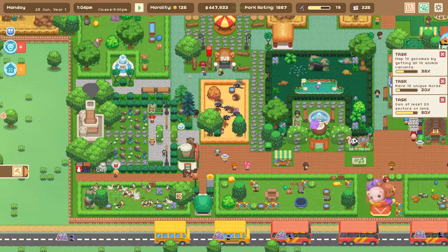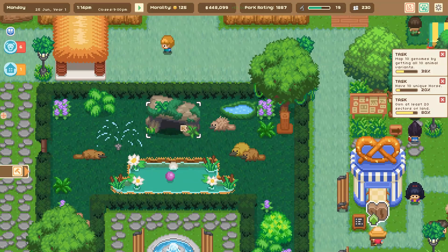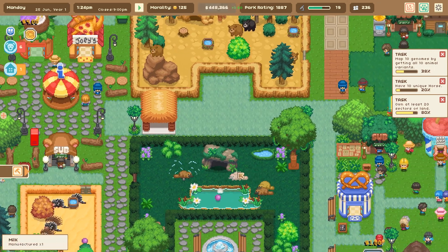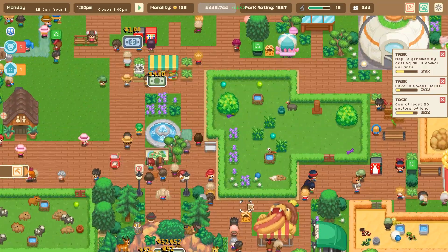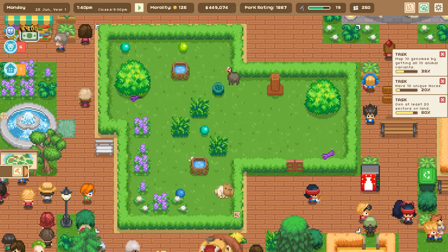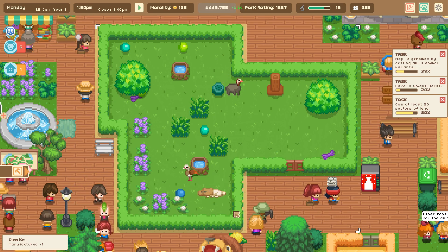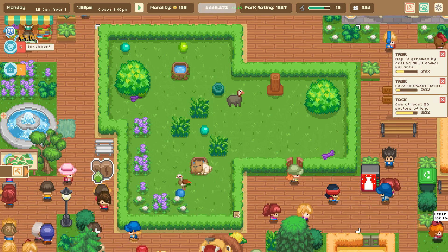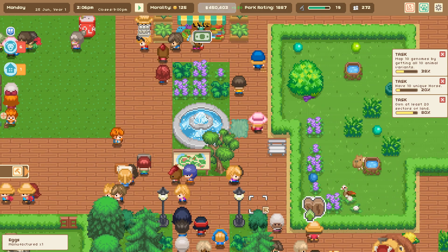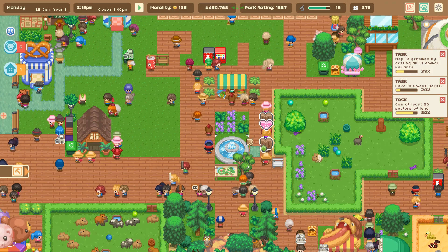Oh, we have a funky platypus — oh my gosh that's so cute, I've got to send my sister a picture. But variants also count for the things we have spliced — animals that are spliced count as their own unique variant and raise the diversity rating of your zoo, making it more attractive for people to visit. Also, this is such a mess in here.